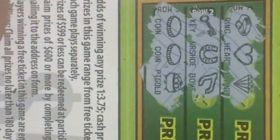Row three: coin, coin, and pot of gold — nope. It was coin, coin, and 5X — that would have been a winner — or another coin. Row four: horseshoe — that's a loser, so this is another loser here.